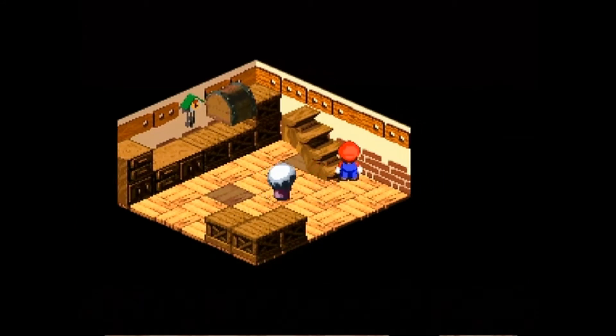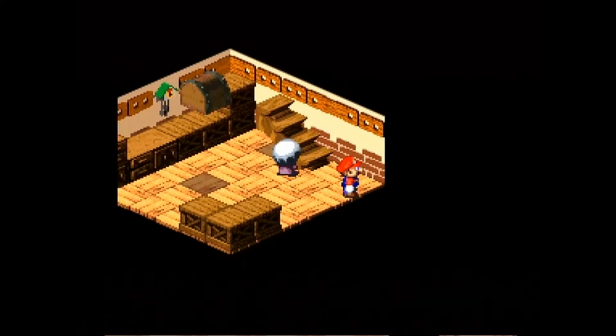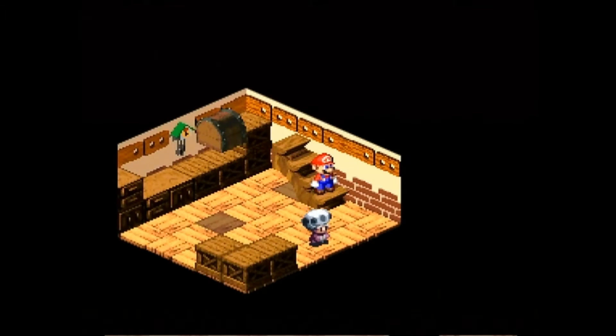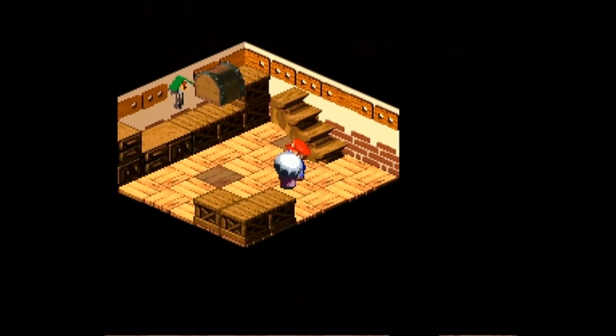What she doesn't tell us is that there's another hidden treasure chest in here. However, you're going to need her help. There's a particular corner that you have to stand in — the one where I'm at right now — and we can't reach it on our own. We'll have to jump on that old woman's head to actually get to that treasure chest. But where she walks is completely random, so it's going to take me a few tries.